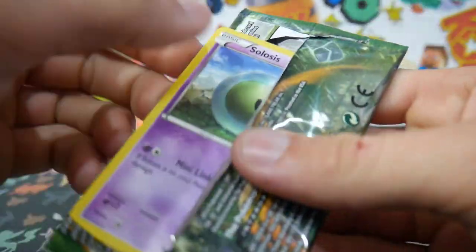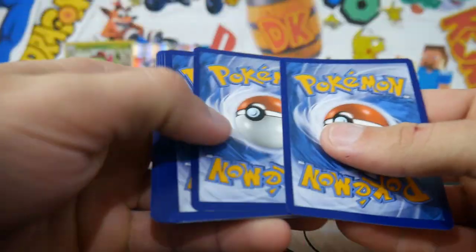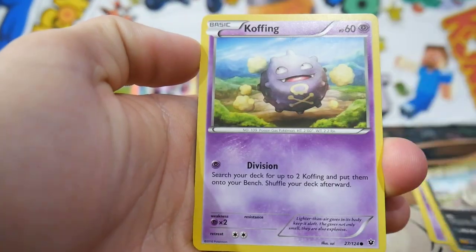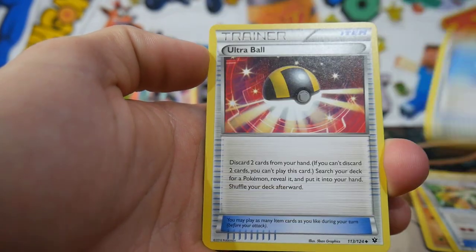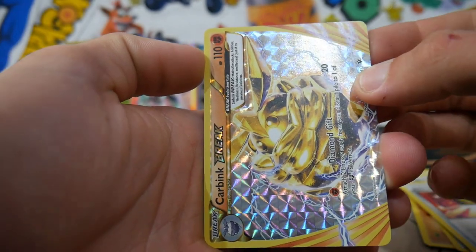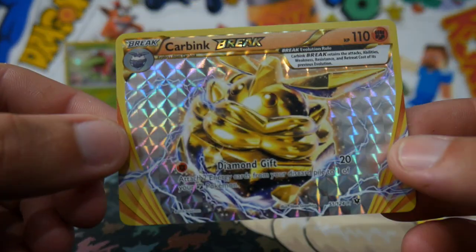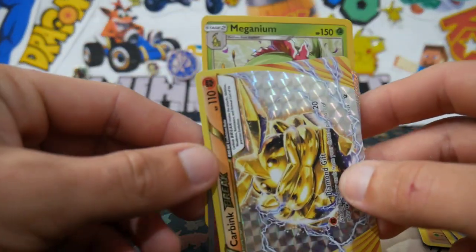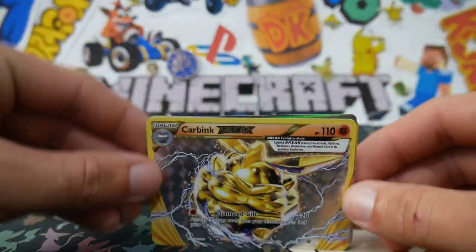Can we bring it home with the Umbreon Full Art? That would just be insane. Come on, let's get that. We have Solosis, Volbeat, a Koffing, Minccino, Diglett, a Power Memory for Zygarde, not bad, an Old Amber Aerodactyl, an Ultra Ball — oh yes! Not bad at all! And then we have a Barbaracle at the end there. Fates Collide bringing back the good luck with the Carbink BREAK right there. This was actually a really good opening — almost 10 out of 10, we can still call it 10 out of 10.